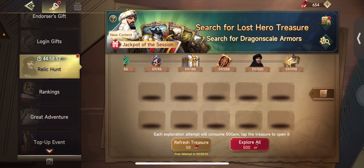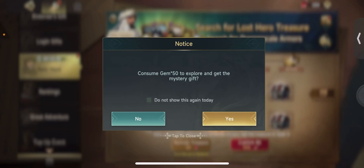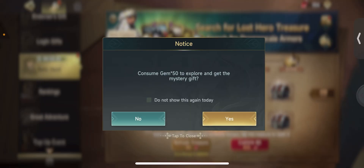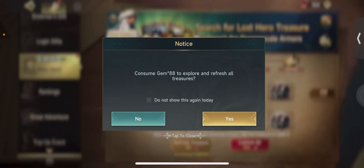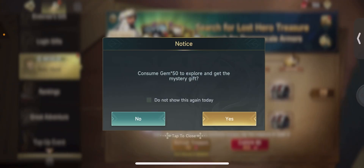I'm going to refresh it for the purposes of this video, but I definitely do recommend just letting that refresh on its own since this is a pretty long event. Also, for the skill enhancement event you can also get gold out of these chests here. Let's go ahead and do it one more time - a legendary hero badge, that makes it kind of worth it.